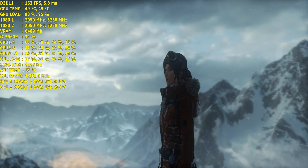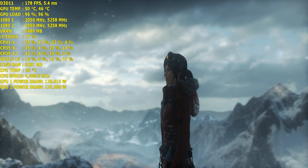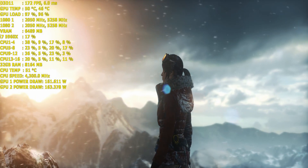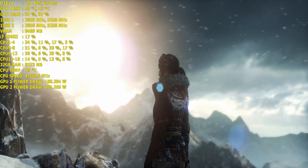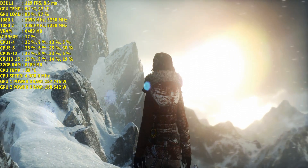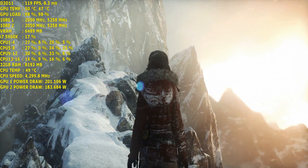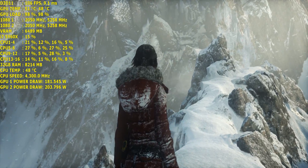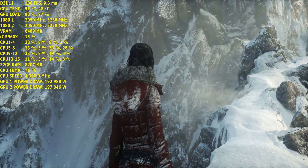Starting with Tomb Raider at 4.3GHz, I was able to score 125.90 average frames per second in the benchmark, while at 4.5GHz I scored 125.44. So with a reduction of 0.2GHz, it was actually a little bit faster — which is kind of funny.